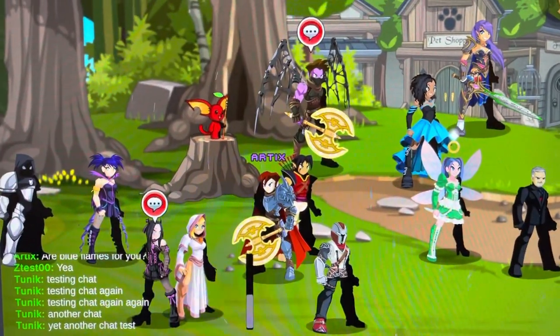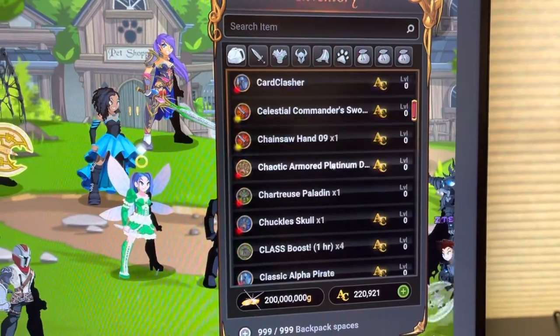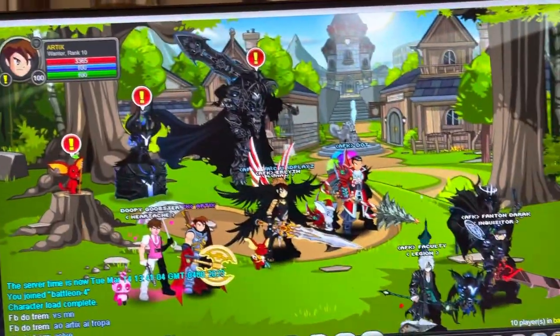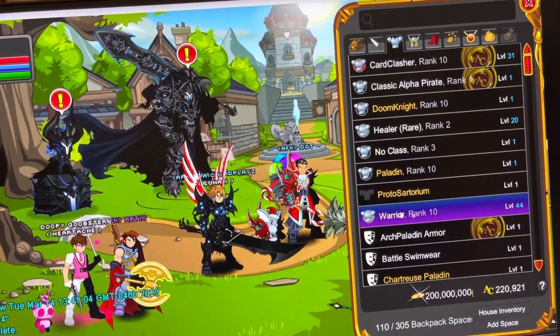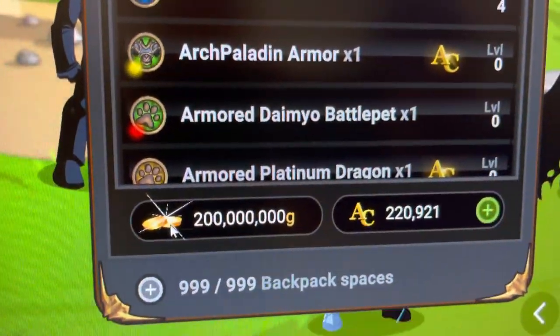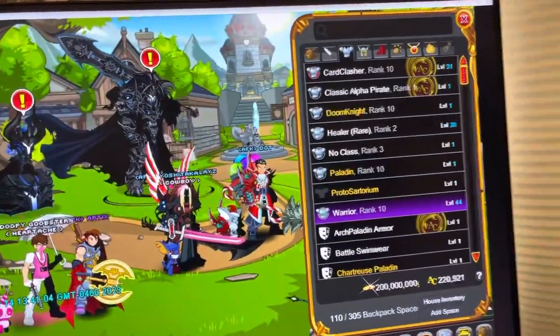I'm logged on and here I am in my warrior armor. I have my entire inventory from the original Adventure Quest Worlds. And over here you can see that I have a warrior equipped as well. The new game shares the same pool of adventure coins and gold. So if you buy currency here, you will get it here, and if you buy it here, you will get it here.